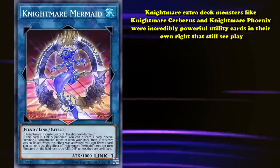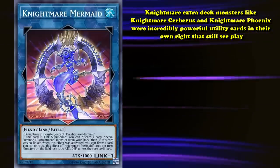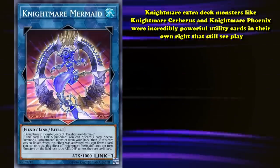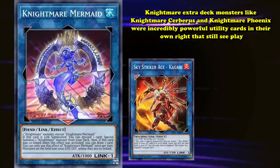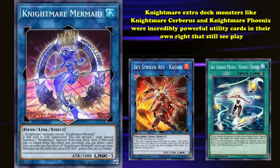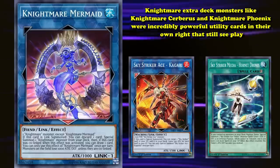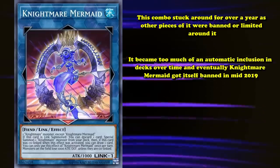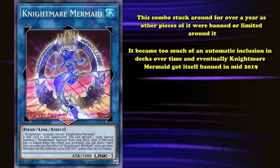It was such a low investment to turn any two monsters into an Orcust Link monster, then into Mermaid, and then into that full combo line. This was aided by the fact that Orcust extra deck monsters like Orcust Cerberus and Orcust Phoenix were incredibly powerful utility cards in their own right that still see play today. The fact that any two Link materials can get you to this point is part of what made the previous entry Sky Striker Ace Kagari powerful, with its ability to be summoned off of Sky Striker Mecha - Hornet Drones — return Drones, play it again, and suddenly you have two monsters with different names that can summon an Orcust from the extra deck and get you into full Nightmare Mermaid combos without so much as committing a normal summon. This combo stuck around for over a year, and eventually Nightmare Mermaid got itself banned in mid-2019.